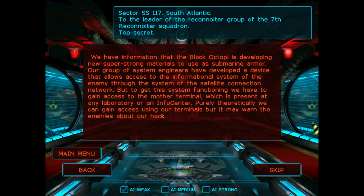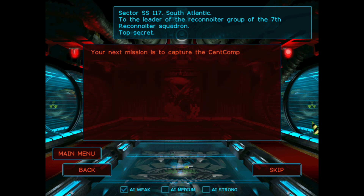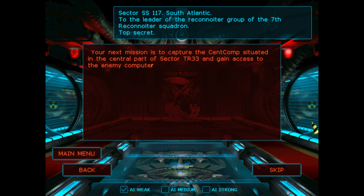Your next mission is to capture the CENTCOMP, situated in the central part of Sector TR-33, and gain access to the enemy computer network. You will be given a Marauder's Submarine with all the necessary equipment. Within minutes after you capture the object, we will send you RepSubs through a teleportation channel in which you will load the samples of new Black Octopi Submarines, which are at the Experimental Station in the northern part of the sector. You have to deliver the RepSubs to the southwestern part of the sector.